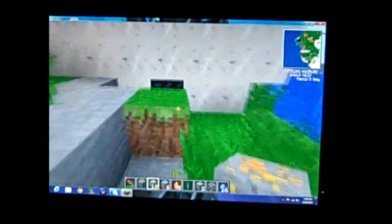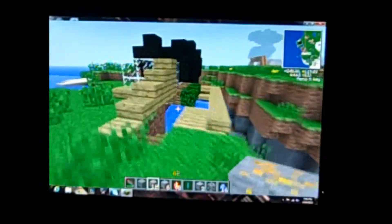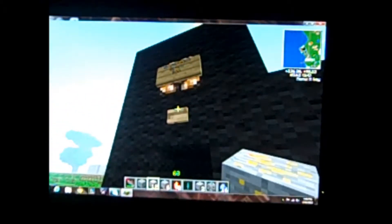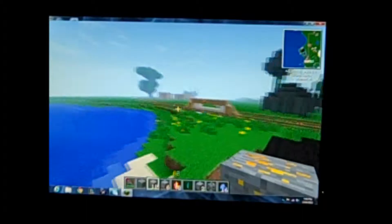In here we got an obsidian creator. It's pretty easy — lava, and then you let the water run on it. This was a failed experiment. This is called the mysterious black box. Press the button and it gives you something random. You can get mining lasers, swords — it's pretty cool actually.